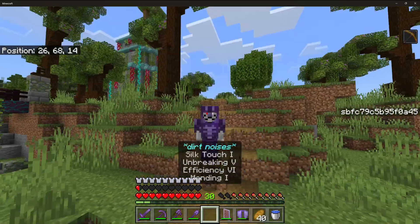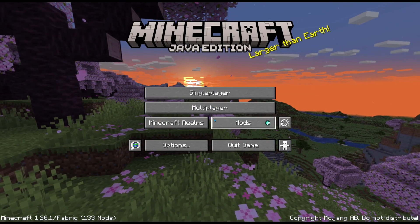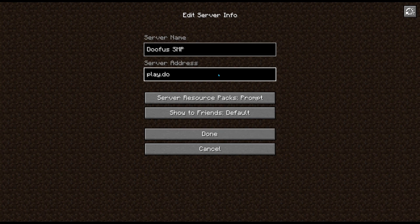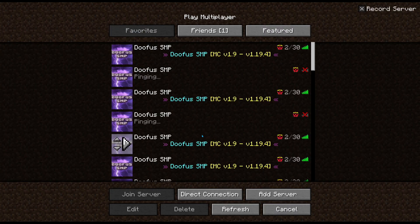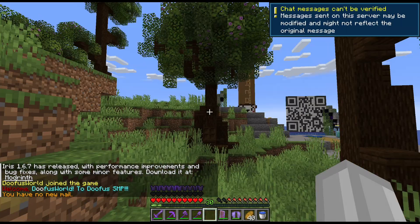Now time to show you how to join on Java. First, go to the menu, click multiplayer, click add server, type in doofus-smp, then play.doofus-smp.com, click done, find the server, click on the server, click join server, or just click the play button here and you'll be in.